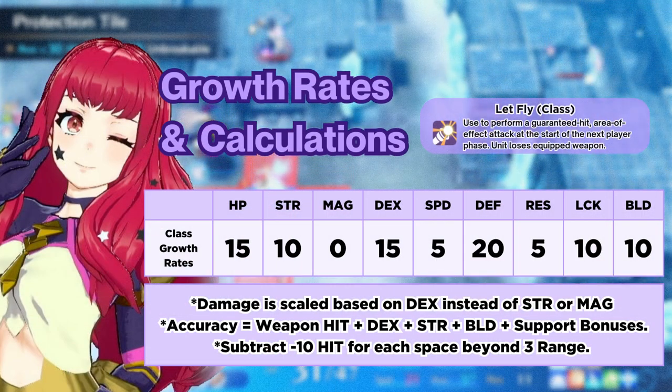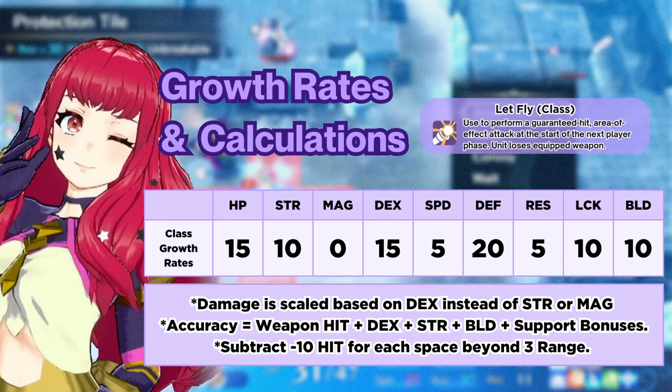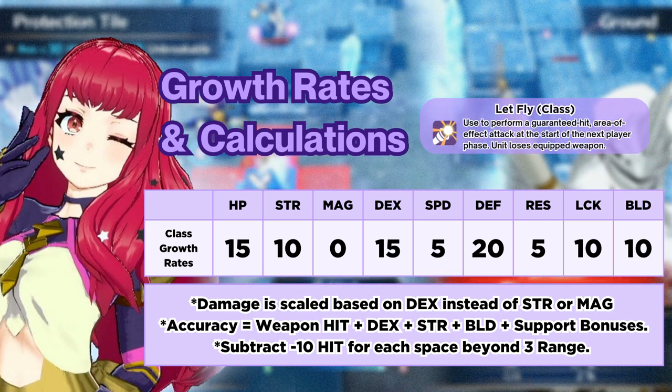As for Mage Cannoneer fundamentals, their class growths are 15% HP, 10 strength, none in magic, 15 dex, 5 speed, 20 defense, 5 res, 10 luck, and 10 build. Damage is scaled based on dex instead of strength or magic.